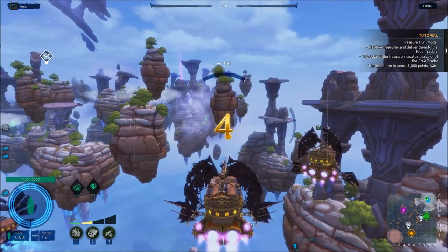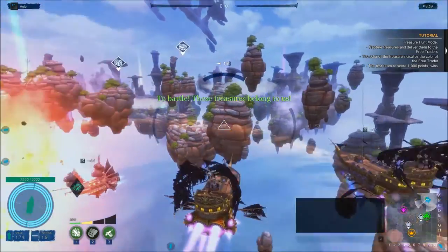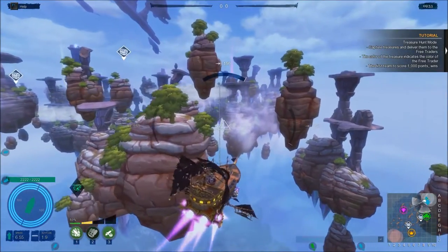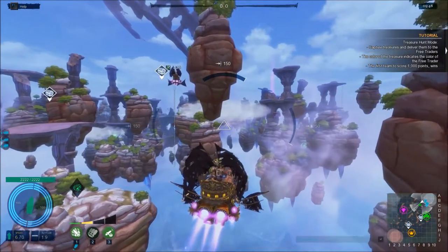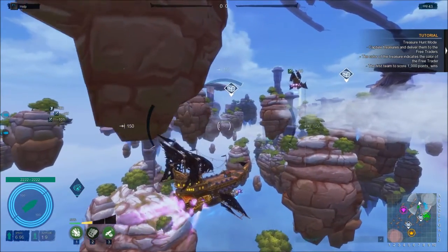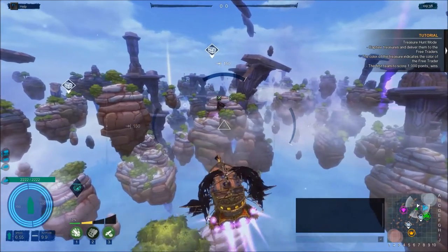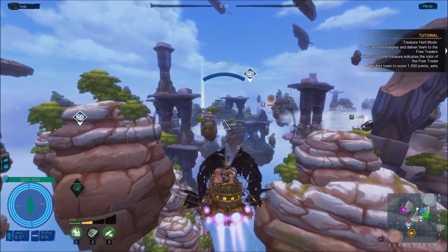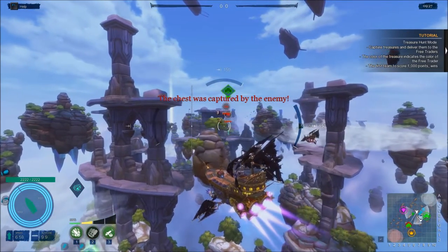Treasure Hunt Mode — not exactly my favourite mode with the Interceptor. And we have a disconnect, or a bot being replaced by a player, then the ship explodes right at spawn. Overall the Interceptor is actually quite fast and nimble. It has very good range. The Interceptor can actually be played as a half sniper. And it is simply mega OP.